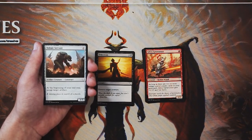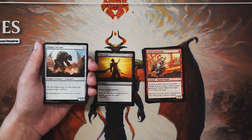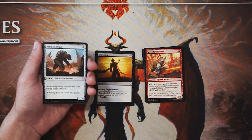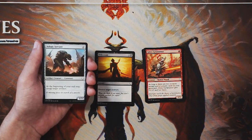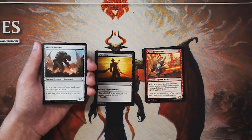Voltaic Servant is a one-three for two of any color. At the beginning of your end step, untap target artifact. It's pretty good in an artifact-centric deck because there are a lot of artifacts you'll want to untap for an ability. For instance, Traxos — a very powerful rare in this set, like a seven-seven for four — doesn't untap on its own, and a card like this helps it continually untap and deal damage. Not a first pick, but if you're in that deck or find a Traxos, it's a key card.